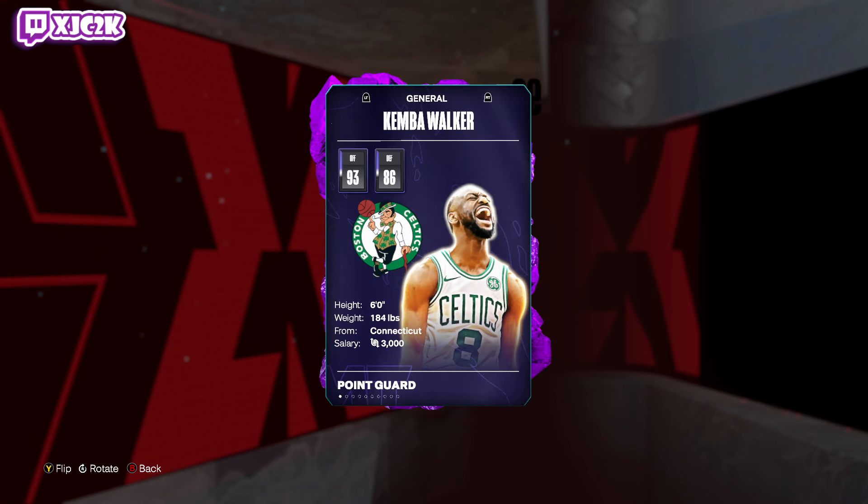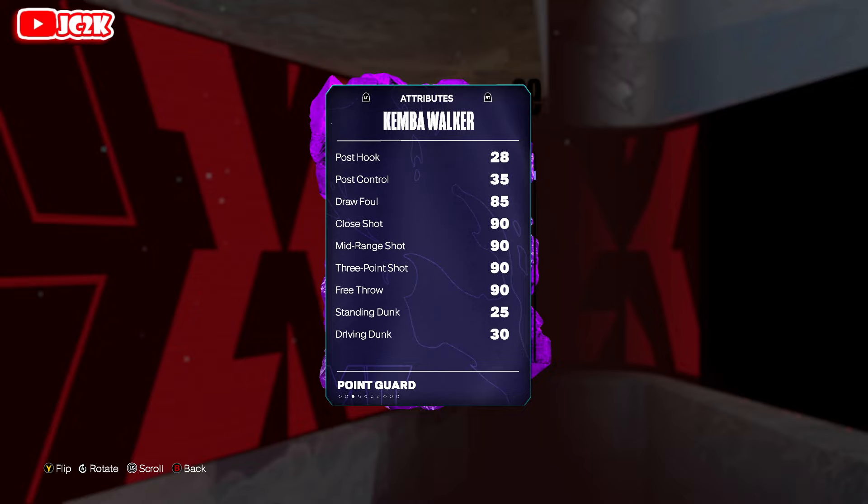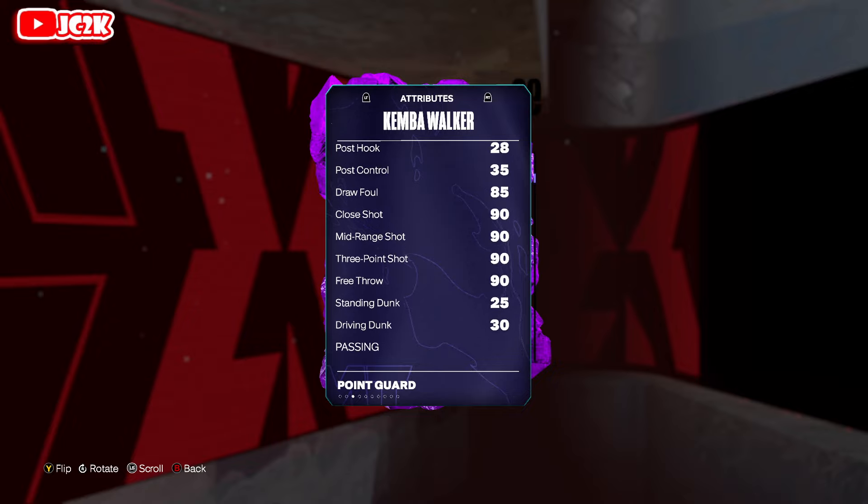Without further ado, Kemba is a six foot PG. Like I said, very small, but 93 offense, 86 defense, 90 driving layup, 90 close shot, mid-range and three ball, as well as free throw. Can't dunk the ball at all, though.